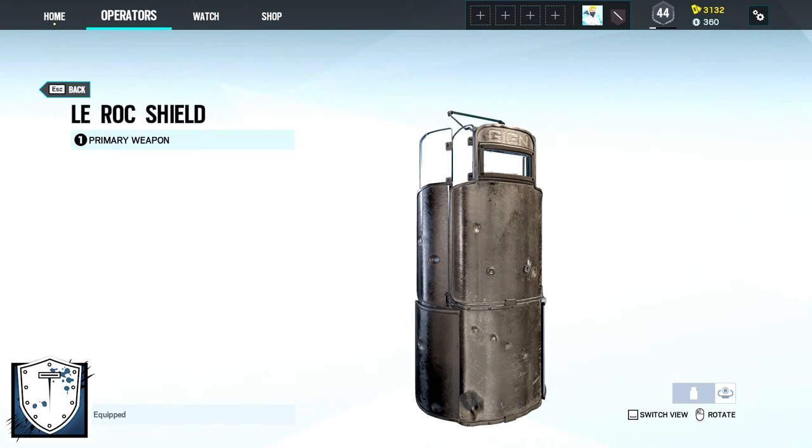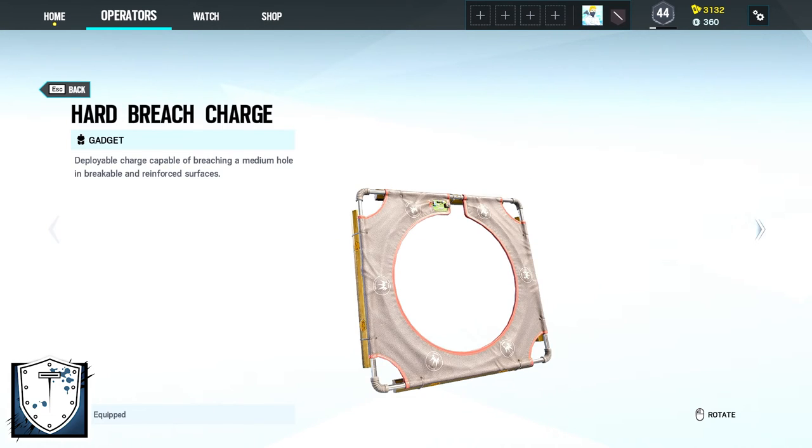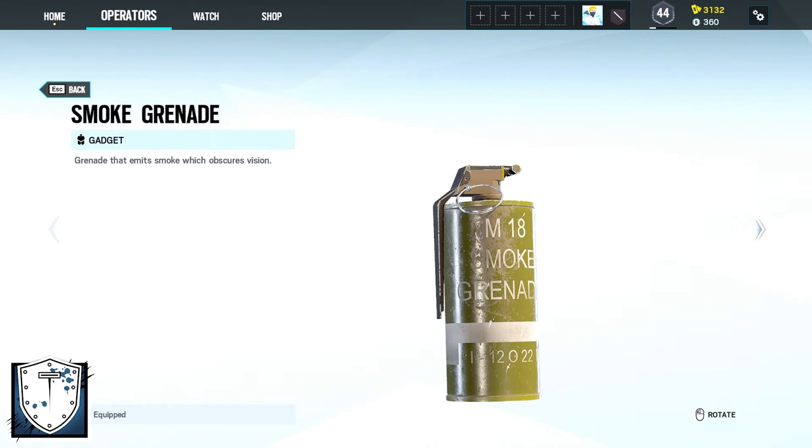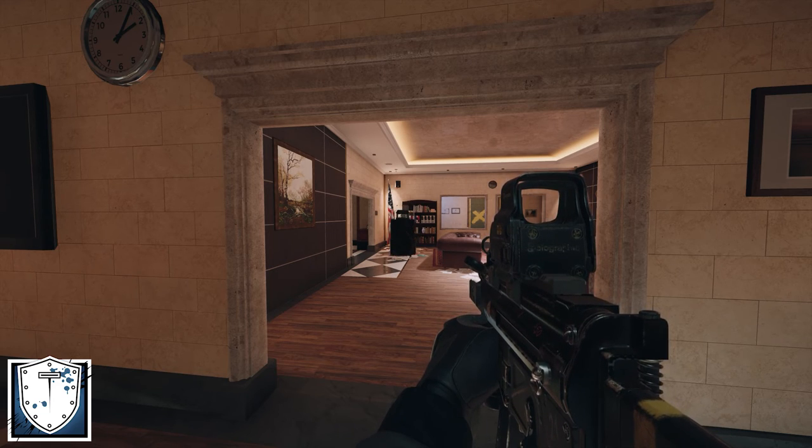Montagne's primary is an extendable shield and his secondary is either the P9 or the LFP586. Montagne's gadgets are either one hard breach charge or two smoke grenades, and his device called Extendable Shield lets you expand his shield to offer full protection while standing.